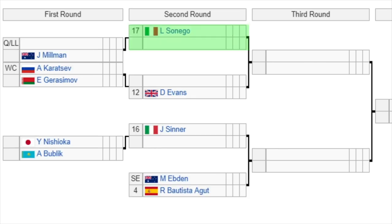Let's go to the third quarter of the draw. The number 7 seed Sonego gets a bye in the first round and will play the winner of a qualifier versus Millman in the second round. Then we've got wild card Karatsev — of course the Australian Open semi-finalist — playing Giron in the first round. The winner plays Dan Evans, the number 12 seed, in the second round. Then we have Sinner, the number 16 seed, into the second round thanks to a bye. He'll play the winner of Nishioka versus Bublik — another player who's been in some form, watch out for Bublik. We already have a second round matchup confirmed: Ebden, who played really well last week in Marseille getting to the semi-finals, will play the number 4 seed Bautista Agut, who got to the final of Doha last week.